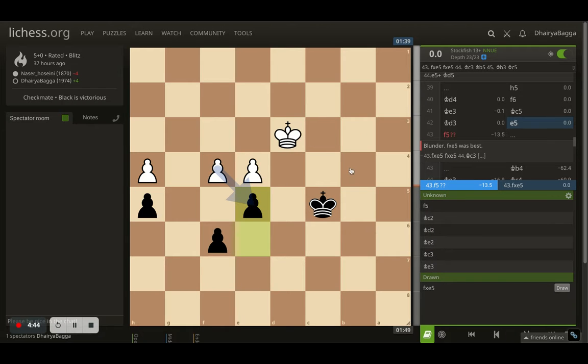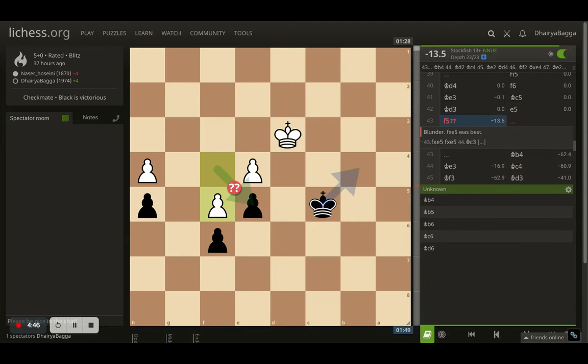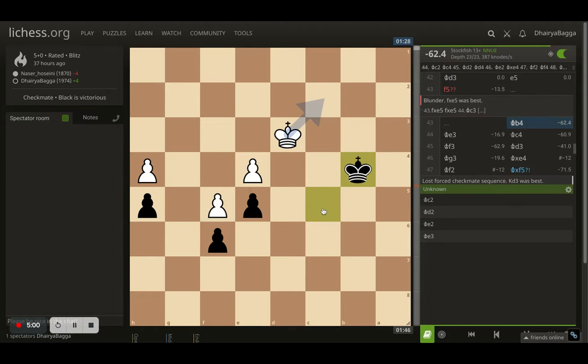What happens in the game is the opponent plays f5 — now that's a blunder. Why? Because my pawns are stable, the king cannot come from the other side of the board, and my king is already here, allowing me to go to b4. That's the only way to proceed — you always have to proceed towards the open side. Now the opponent's king has only a few options: either go back or keep defending the pawn.